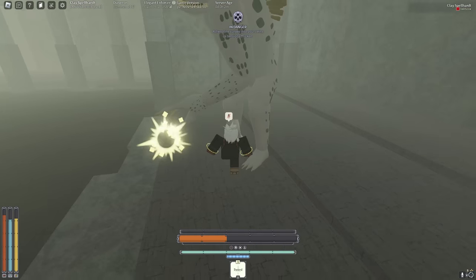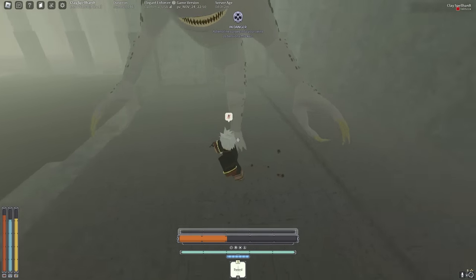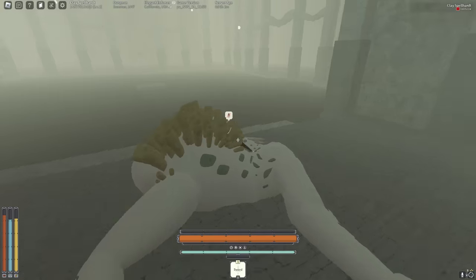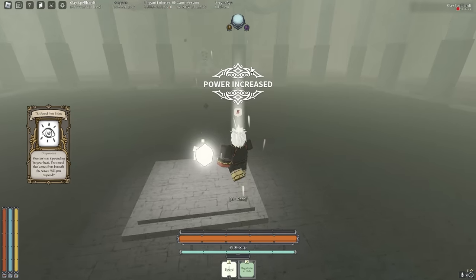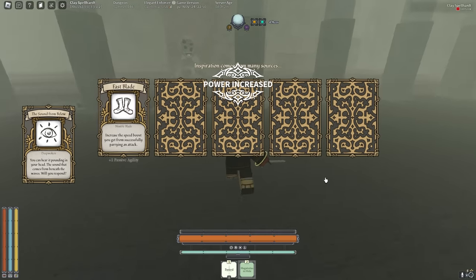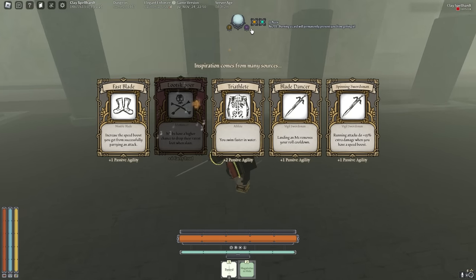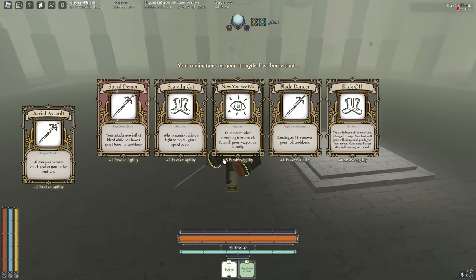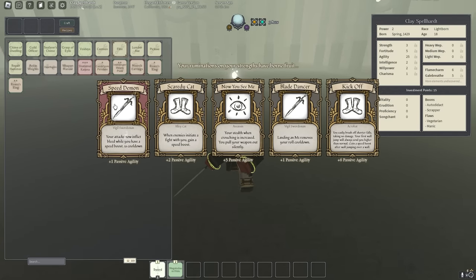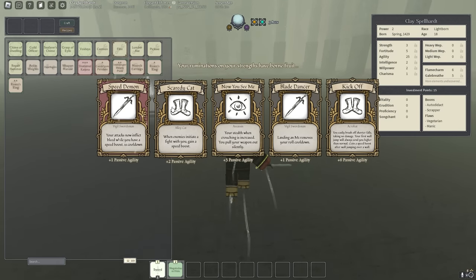This can be a curved blade of the winds build and it's gonna be cracked in PvP too. Let's keep going to agility. We got speed demon - this is why speed demon is so amazing on this build.